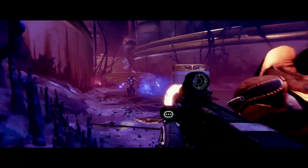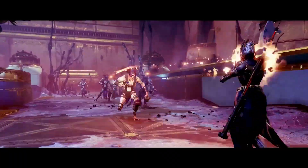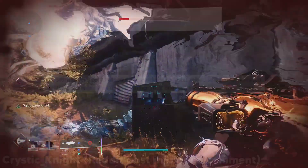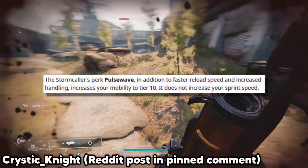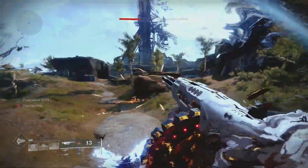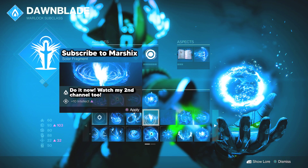I have one more effect that raises a stat to 100 before getting into the big boy stat boost: Pulse Wave. This Stormcaller ability will instantly raise your mobility to 100 whenever you become critically wounded. Not really practical since you have to be weak all the time, but maybe you want this for some weird Tommy's Matchbook build — and this might get crazy with Arc 3.0.